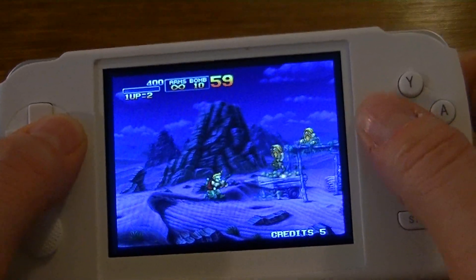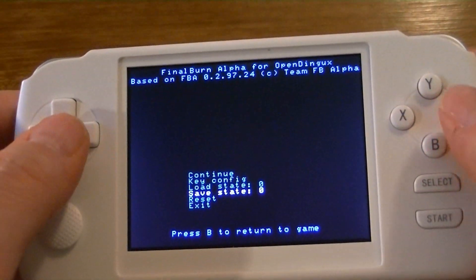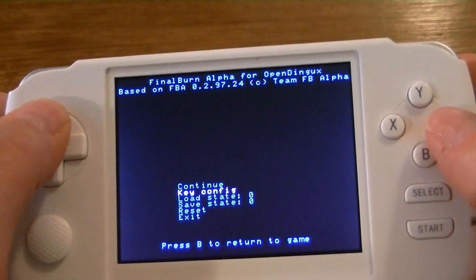Okay, I'm going to save a state right here. So I'm just going to go into the menu and click on Save State by pressing the A button. Then I'm going to continue.